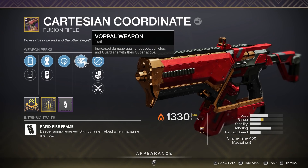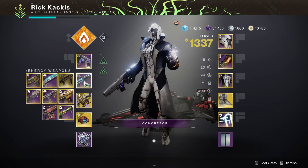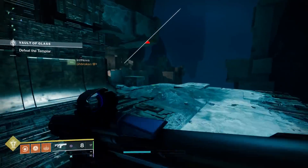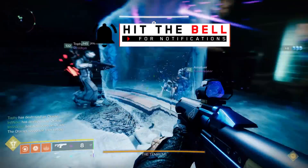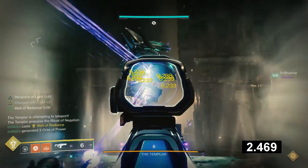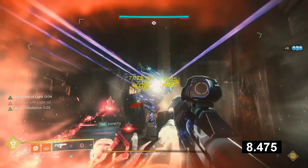High Impact Reserves scales up to a higher damage bonus, but Vorpal provides a lower but more consistent damage bonus. Let's start with the Null Composure. There's a little trick you can do with this weapon because it is a ritual weapon with multiple perks — you can actually rally when you have Reservoir Burst on, and that's going to give you an 8-round magazine, and then you can simply switch to High Impact Reserves, and that's not going to lower your magazine if you've already rallied. So basically, you get a larger first initial magazine.